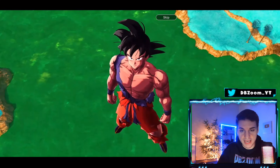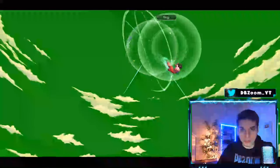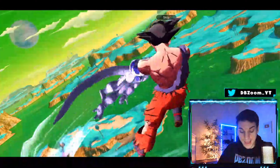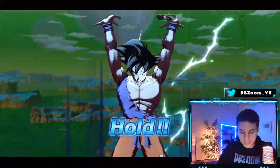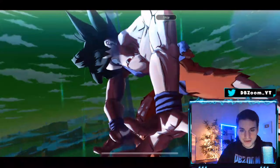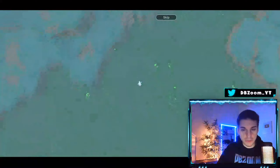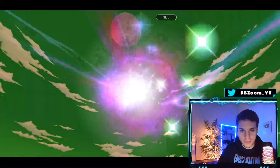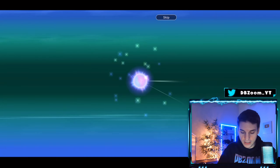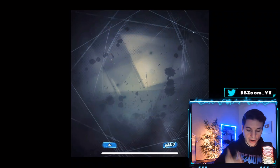Ultra Rose looks absolutely busted — his kit is insane. I already got his brand new unique equipment which gives 40% to strike attack, as well as 10% to ultimate special move and health restoration. That looks awesome! This Rose is gonna be really epic. Let's see if we can get anything here — I want some new characters.